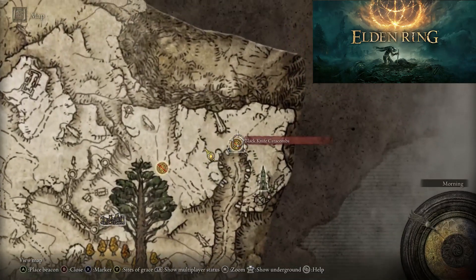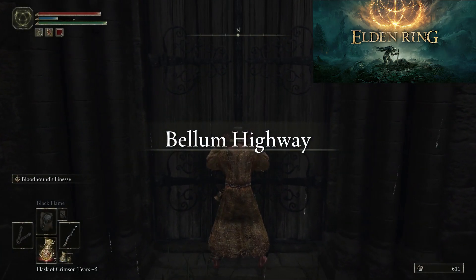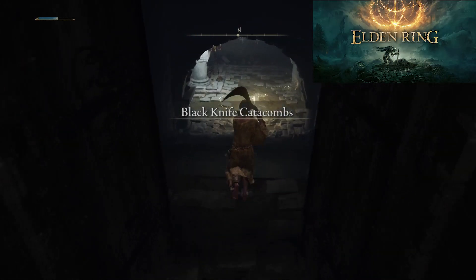Hello everyone. This is going to be the guide for the Blackknife Catacombs dungeon found in Bellum Highway. In this dungeon you will need one stone sword key for the imp statue inside the dungeon. Upon entering the dungeon you will discover the Lost Grace.